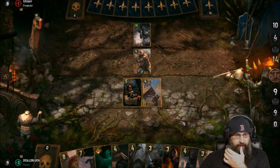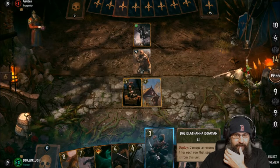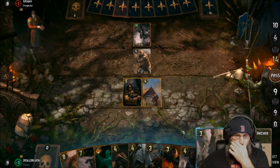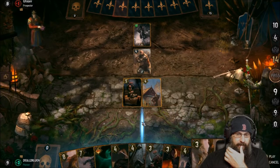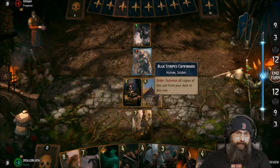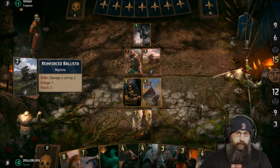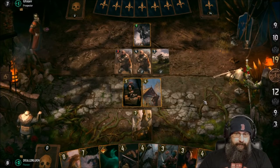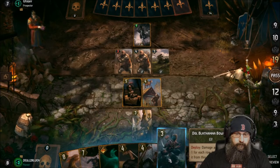We should be able to nuke that. Unfortunately we threw away our three damage — this is only two. Do I want to use a movement right now on that? He gets the value if I don't — I think we do it. Oh, I played it in the wrong row. All right, so we kill this. I thought I was playing this card.